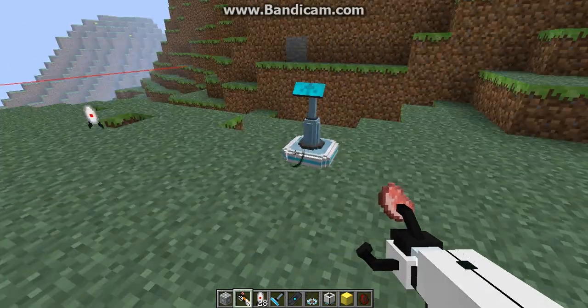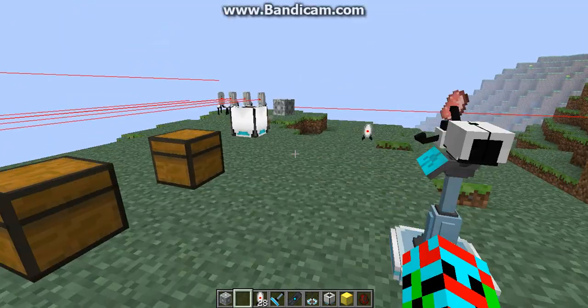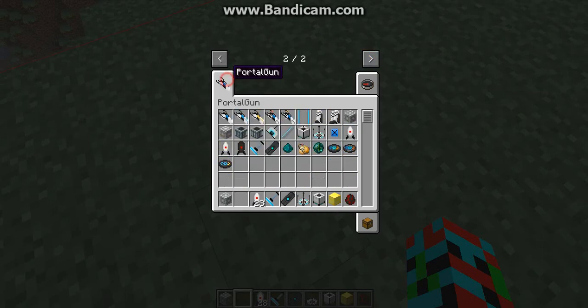This is the pedestal — just right-click it and it will put your gun on display with this piece of bacon on its prongs. And that was basically the portal gun mod. There's a lot of other stuff but I almost forgot something.